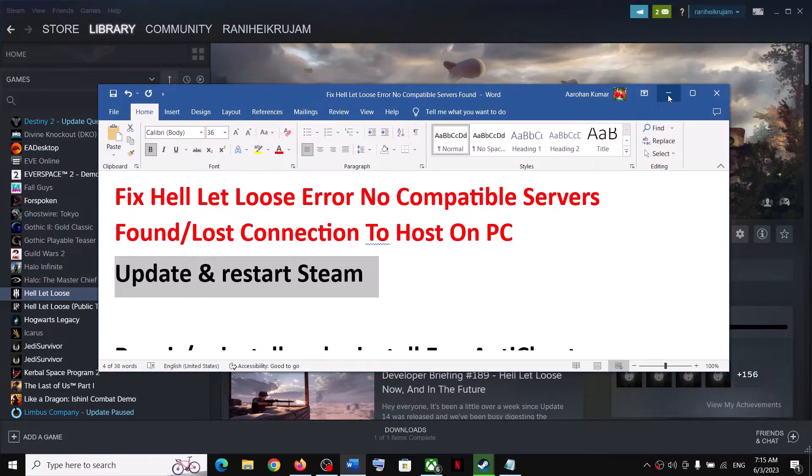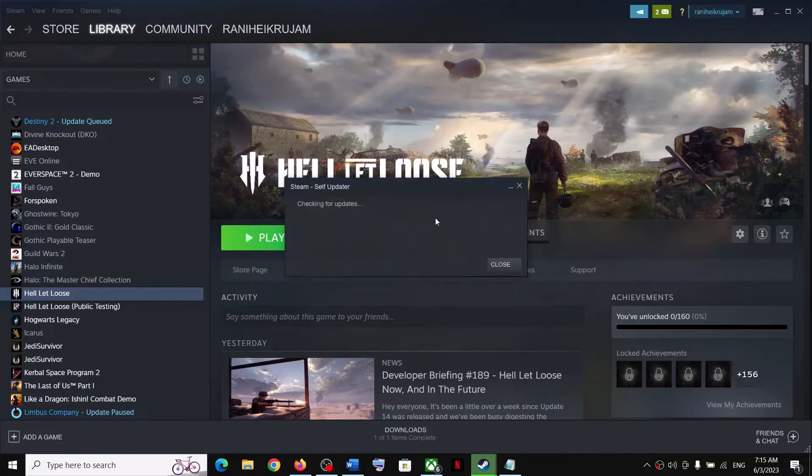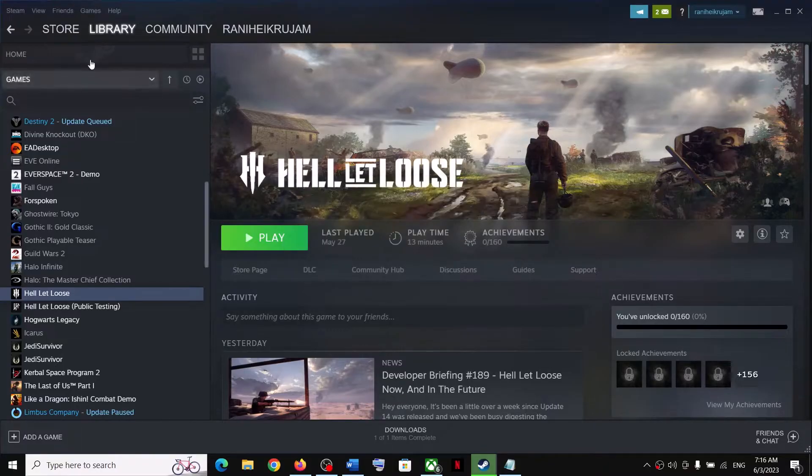This is important — it has worked for many players so it might work for you. Go to Steam and click on 'Check for Steam Client Updates'. Once it is up to date — in my case it is already up to date — exit Steam, then launch Steam again.